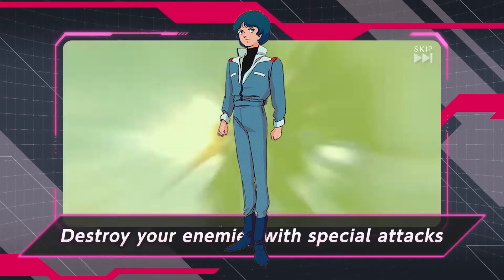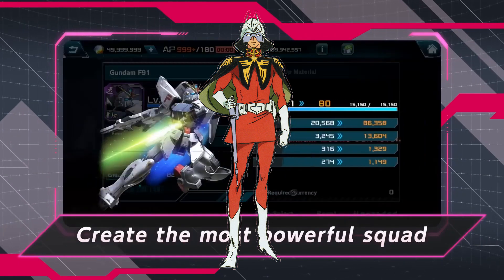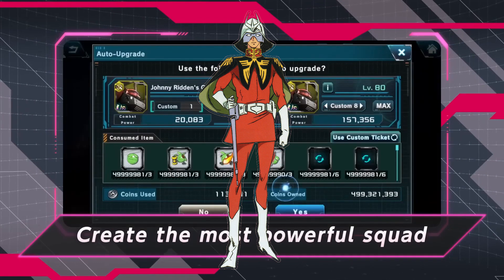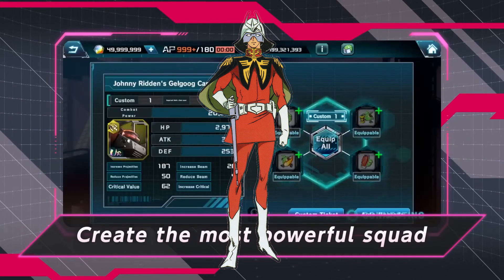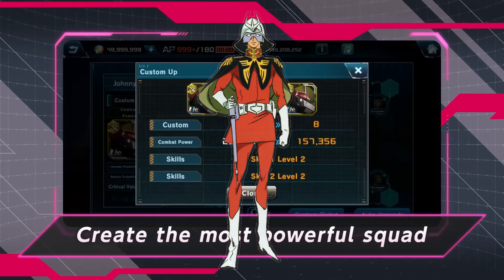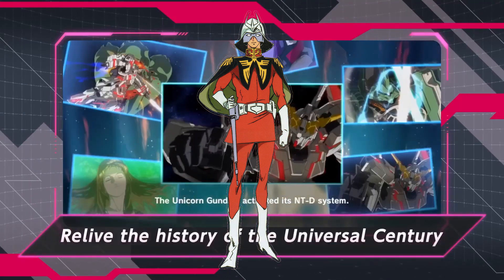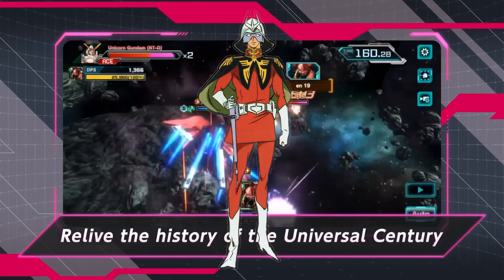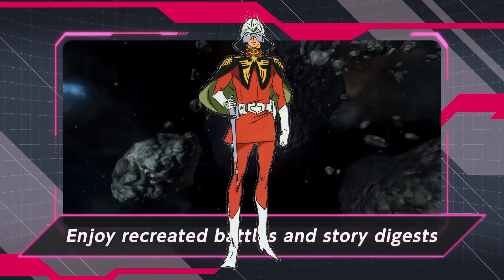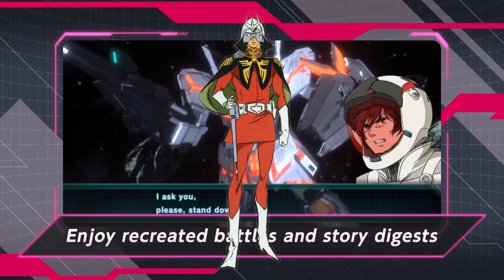The next pilot you should aim for is Char Aznable. He is good with red attribute mobile suits. He increases range damage by 95% for 10 seconds when the EX skill is activated. His skill 2 increases range damage by 38% immediately after the start of battle if he is piloting a rival machine, and also increases the evasion rate by 10% immediately after the start of battle for mobile suits with a high mobility attribute. Really good for the Narrative Gundam.